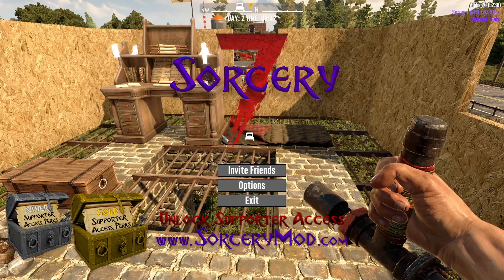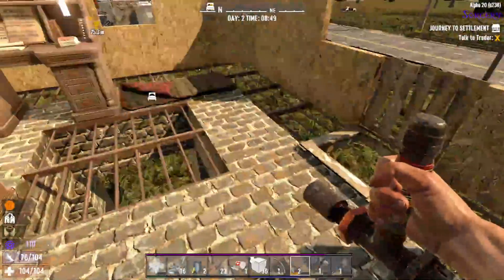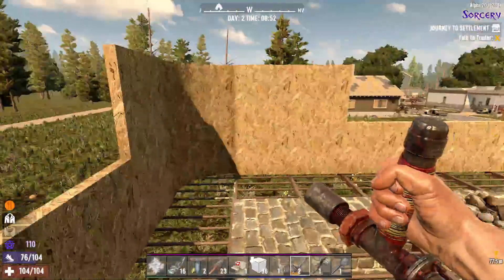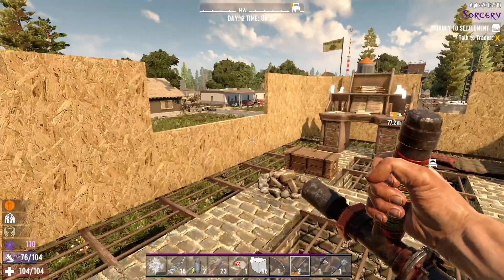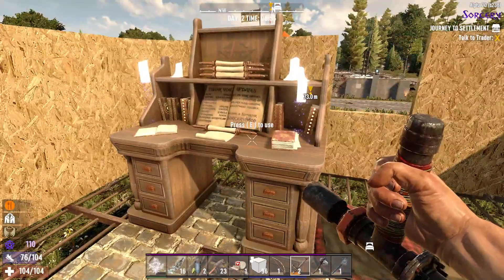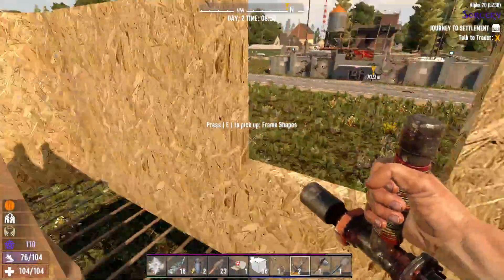Welcome back to Sorcery Seven Days. As promised, offline I completed a bit of the base — made it more secure with cobble all the way around. I've got some walls which I'll need to upgrade obviously, because they won't take a sorcerer or cop to take them down. I've put my bedroll down so if I die I can come back here, and I've got my sorcerer's table up and waiting.